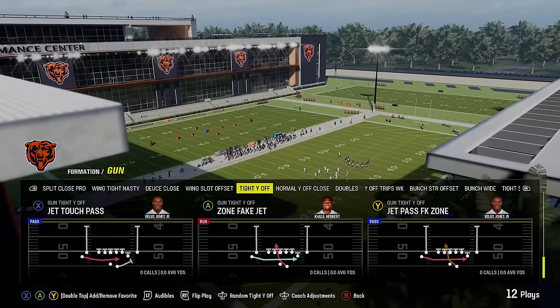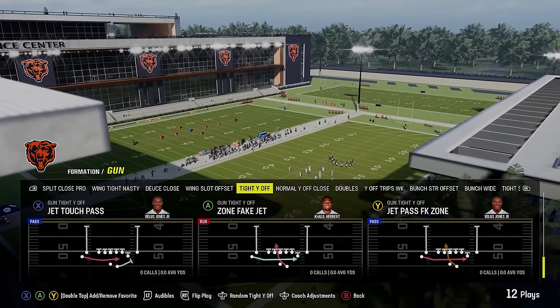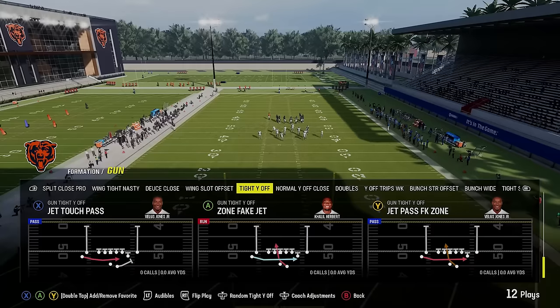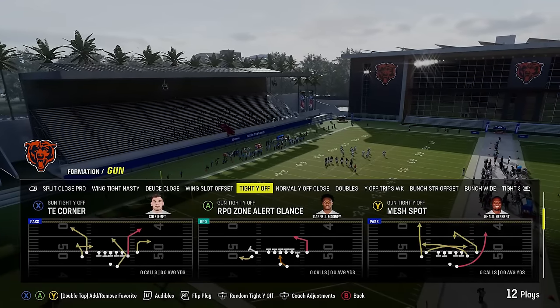If you have an active user, you can run the fake and take it as an inside zone. If they start chasing the motion, hit them with the fake — that's the best way to handle it. They're all pretty much the same play. Got through the run plays pretty quick.